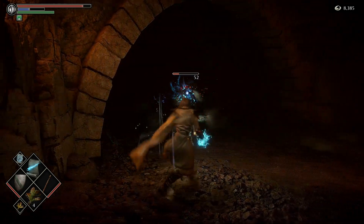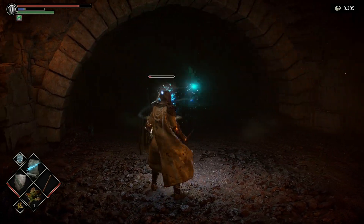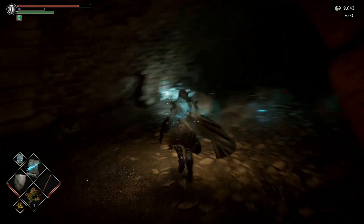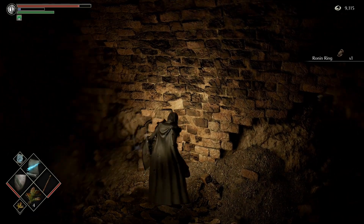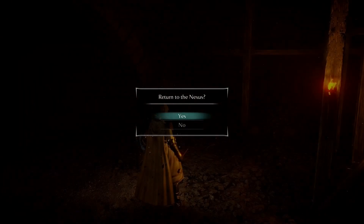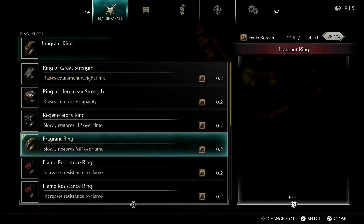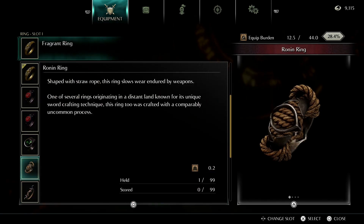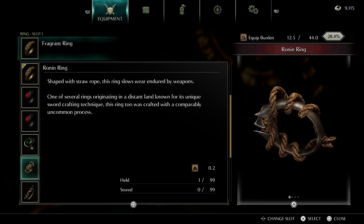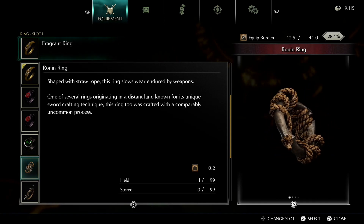Watch out — spicy fireball! Anytime you kill a friendly NPC that is a tendency character, it gives you almost a full swing back to neutral on your tendency. We got the Ronin Ring for killing him. Arching out of here. The Ronin Ring is one of several rings originating in a distant land known for its unique sword crafting technique — it basically slows the degradation of your weapons.